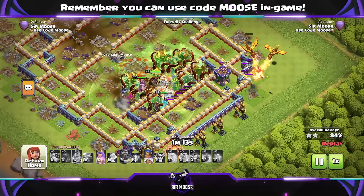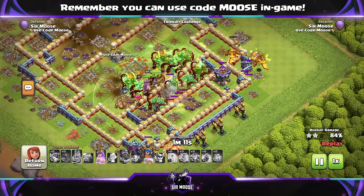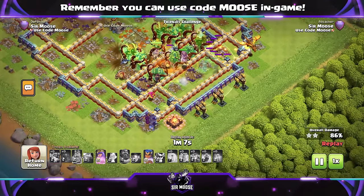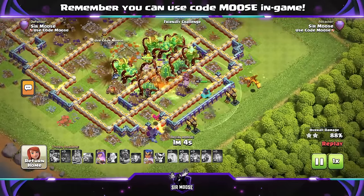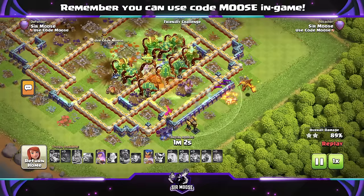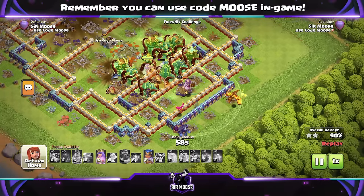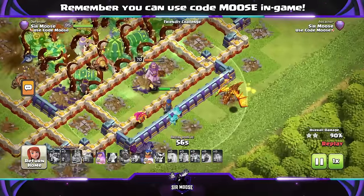You've got so many choices for the Grand Warden. In the right situation, I do think it's overpowered — it's a lot of fun and there are loads of possibilities to use it. Use those Overgrowth Spells to shut down nasty compartments and the Eagle Artillery. Use your Royal Champion — send her in later. I like using the Hog Rider Puppet; I think that's really good.